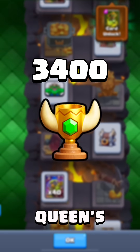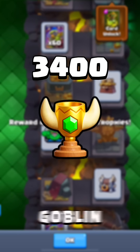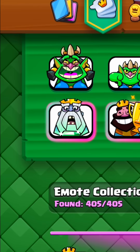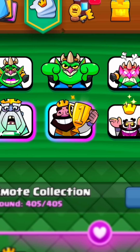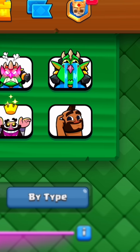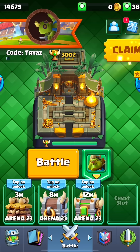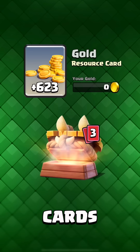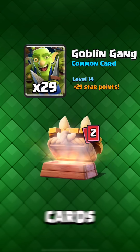The Goblin Queen's Journey goes up to 3,400 goblin trophies and you can unlock four new emotes. There are also three new chests. What's special about them? They include only goblin cards, which is important to upgrade the new cards faster.